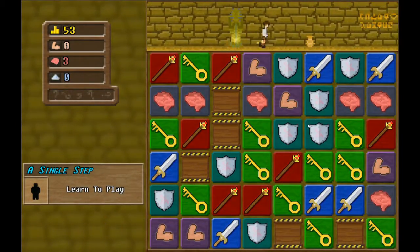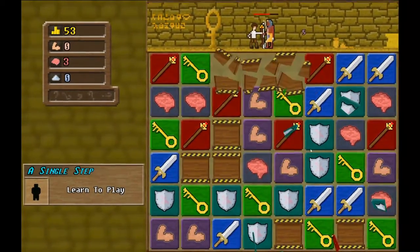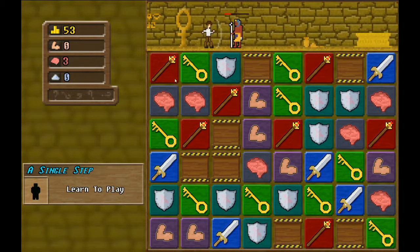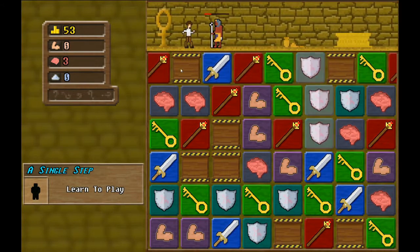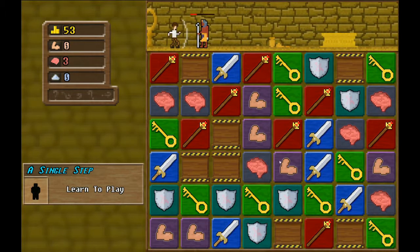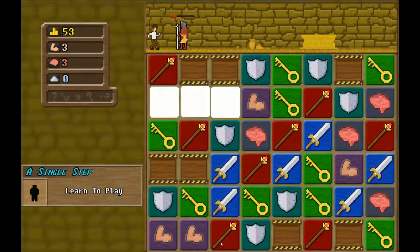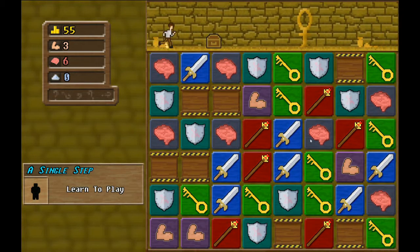What about the brain? There we go - bam! Okay, maybe something, anything - I need something here. There we go, we'll do that. Got him! Okay, that was close.